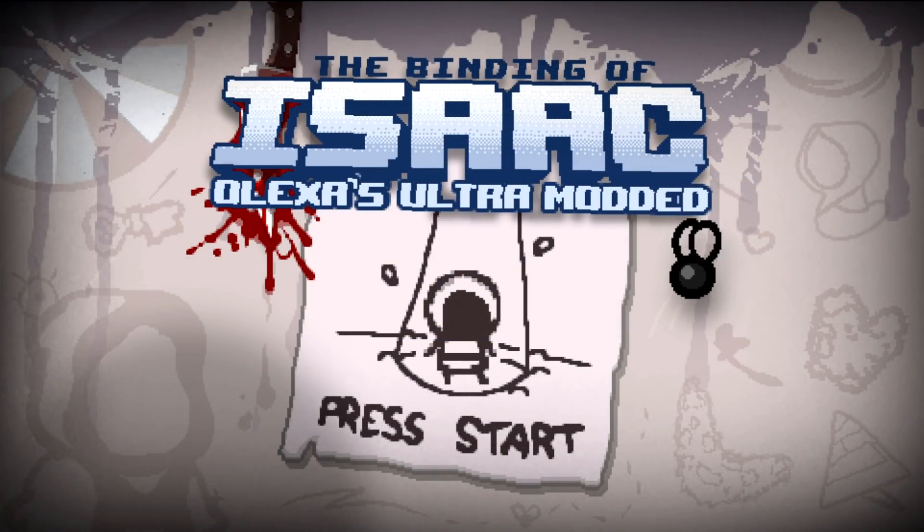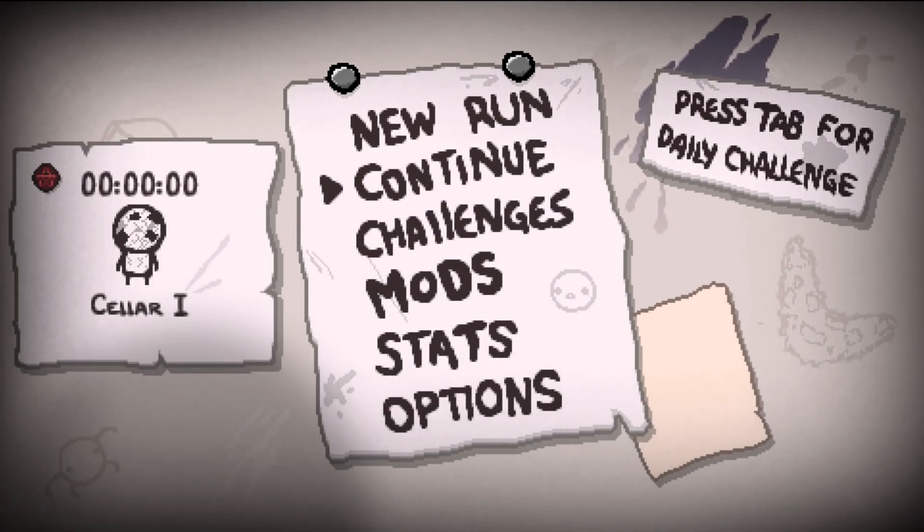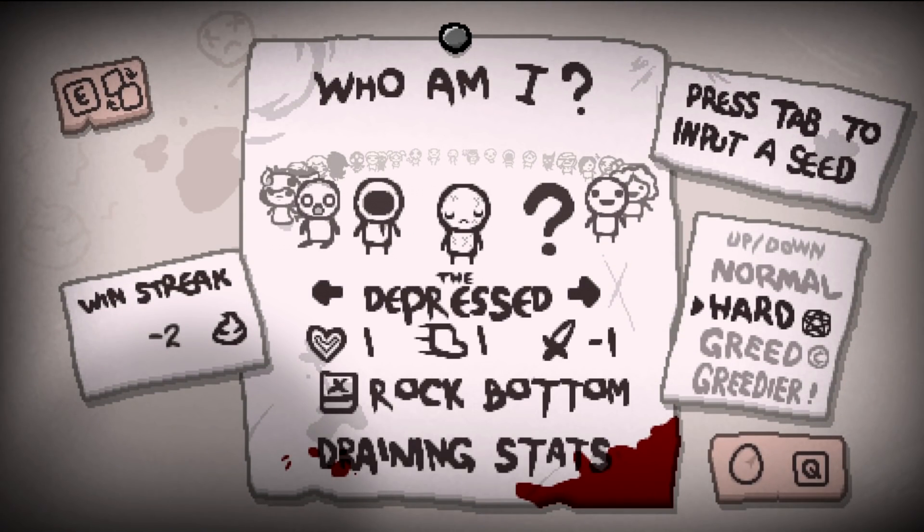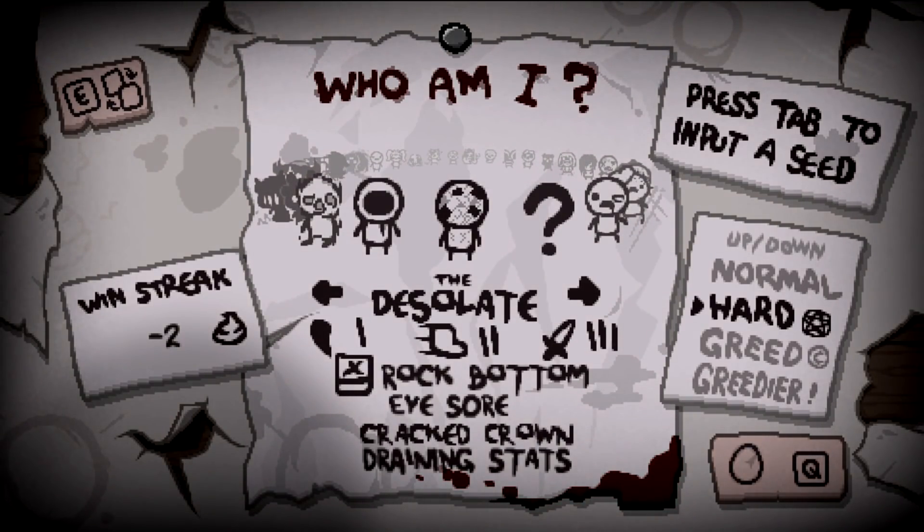Hello everybody, welcome back to more Ultra Modded Isaac. Today we're gonna check out Tainted Depressed, also called The Desolate, which starts with Rock Bottom, Eyesore, Cracked Crown, and draining stats. It seems similar to the Depressed but slightly different. Check this character out — link in the description below, both for this exact mod and the mod pack we're using for Ultra Modded Isaac.